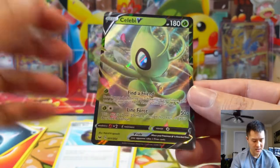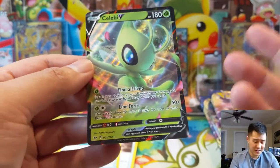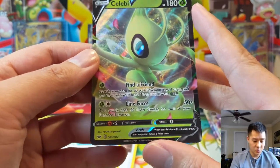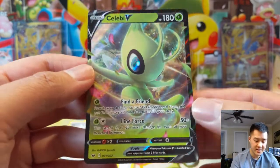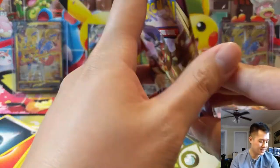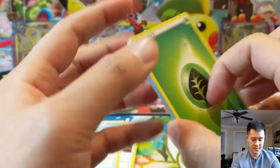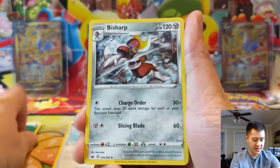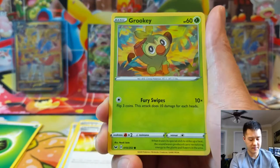We got a Snom and oh - Celebi V! This is our first Celebi V. Search for a Friend lets you search your deck for two Pokemon, reveal them, and put them into your hand. Line Force does 20 more damage for each of your benched Pokemon, so with five bench Pokemon that's 150 for two energy - not bad, but I'm not sure it's strong enough. Celebi V usually has some kind of devolve mechanic but nothing on this one. We also got a Pokemon Catcher.